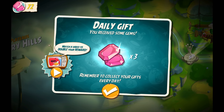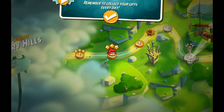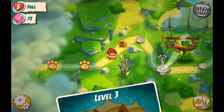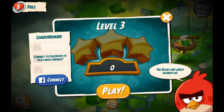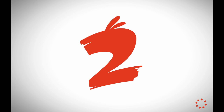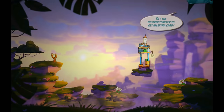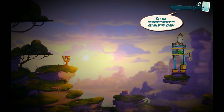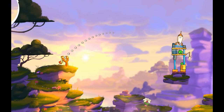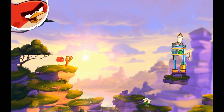Oh, a daily gift - I receive some gems. Very cool. Remember to collect your gifts every day. Level 3 now. The blues are great against ice - I knew that already. Let's see what we got on level 3. I can't believe it's a true sequel. Fill the destructometer to get an extra card - that does sound quite awesome. Let's see what we can do here.